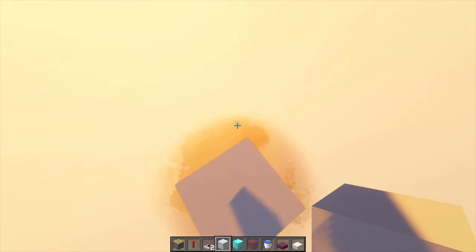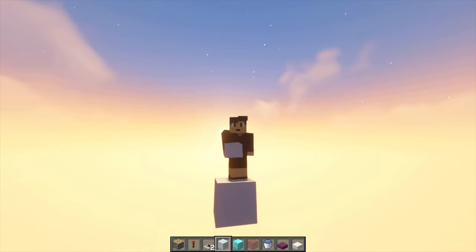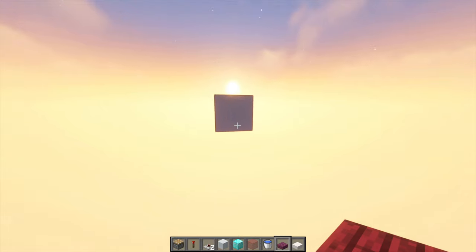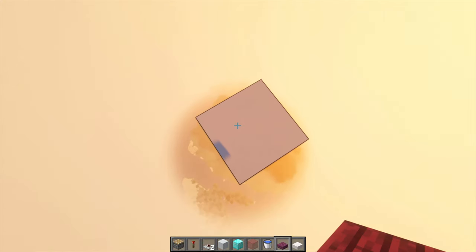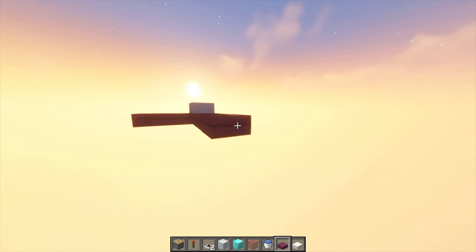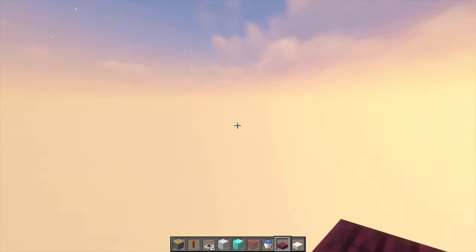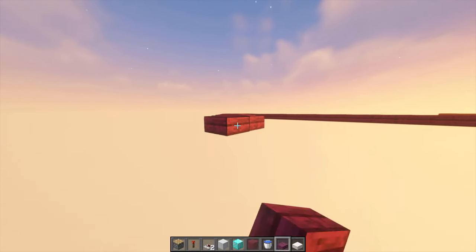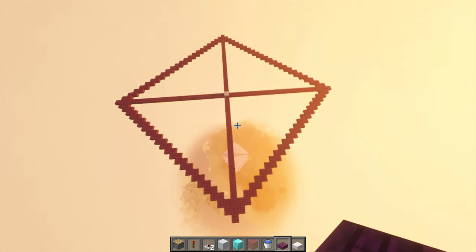For this last part — after a few hours of recording and fixing everything, we are finally at the end. The last thing you need to do is make a sunroof. We're going to be at the top of the world, basically at y=320, right here in the middle of the farm. Build 23 blocks out from every corner. Once you're about 23 blocks in every direction, connect these corners. This is what it should look like — do this on every corner. Once you have it like this, just fill it all in.